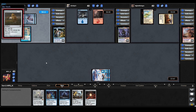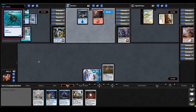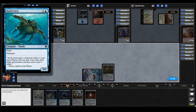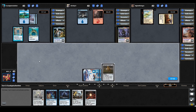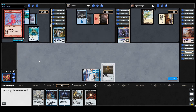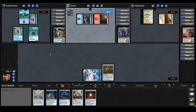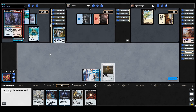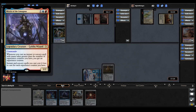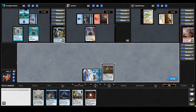Bruvac plays a land and casts Riptide Turtle — Flash, Defender, 0/5. Mizzix plays a land, then casts Desperate Ritual for three red mana. It looks like Mizzix may come down, which is actually good news for us — that may give us a chance to resolve our Rhystic Study, and it does. Mizzix says: whenever you cast an instant or sorcery with mana value greater than your experience counters, get an experience counter; instant and sorcery spells cost one less for each experience counter you have.